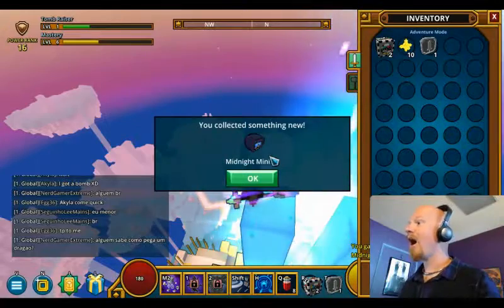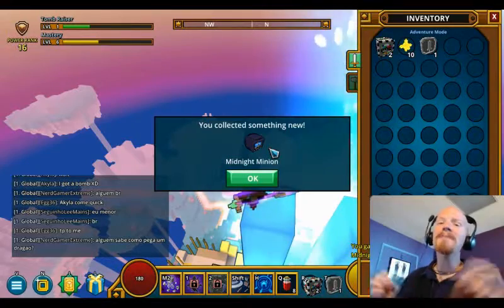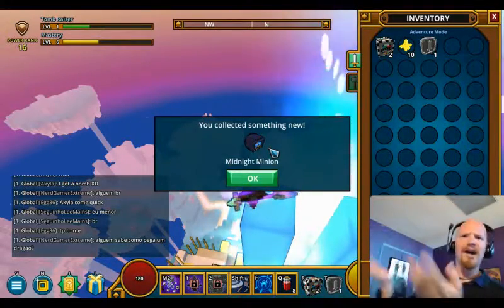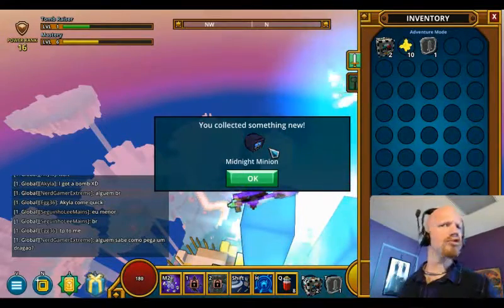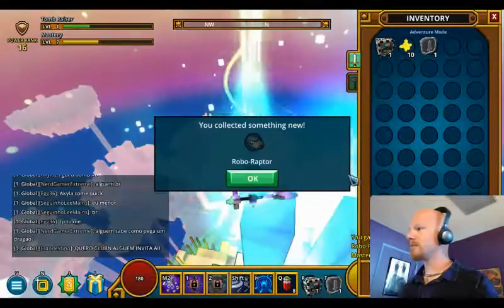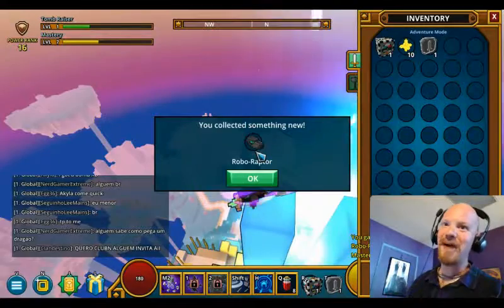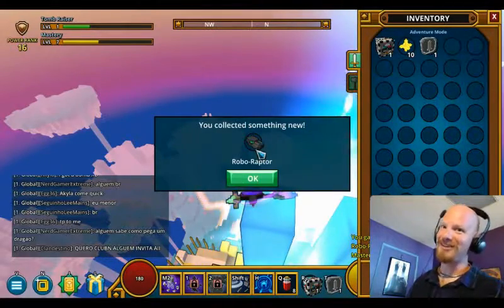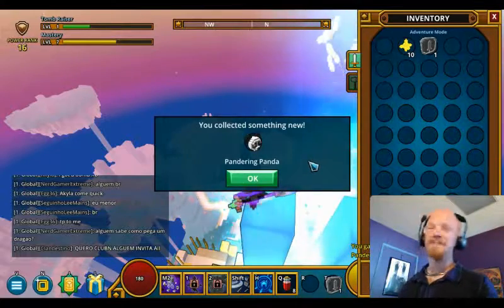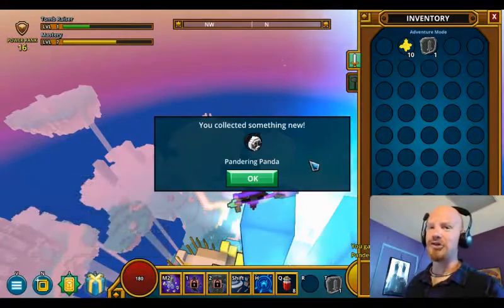Midnight Minion. I hope that's like a skin for the little minion dudes I make. That would be amazing! I probably couldn't have done this before I pulled this guy up, so it doesn't even matter. Joop Noob — I don't know what class uses this, I'm going to find out and use it, because, oh my gosh, that sounds amazing. And Pandering Panda. Regrettably, I've been watching panda videos recently, and gosh golly, aren't they adorable?